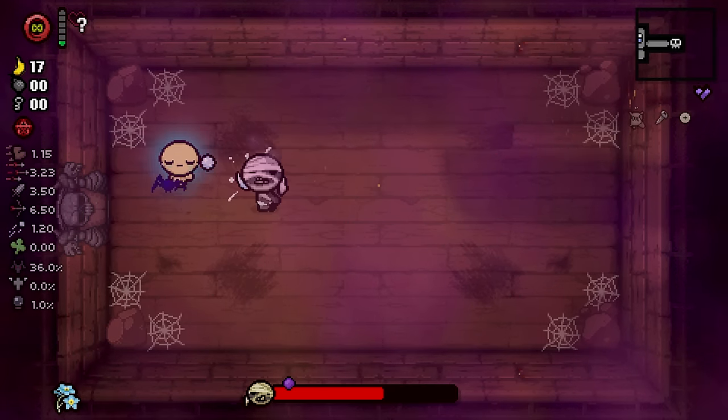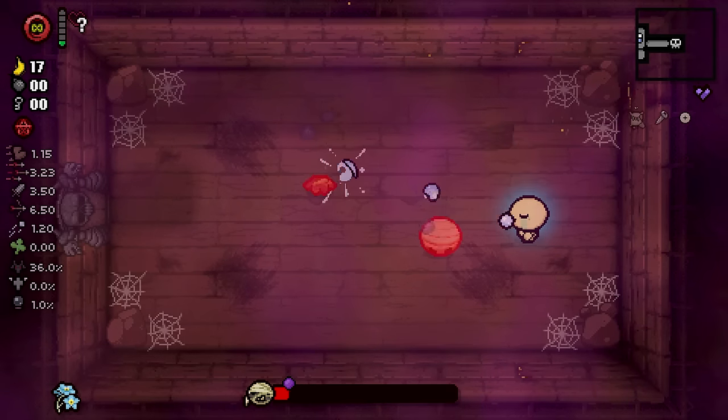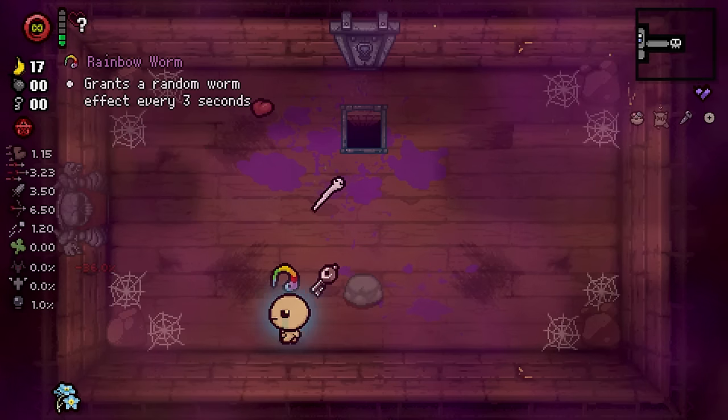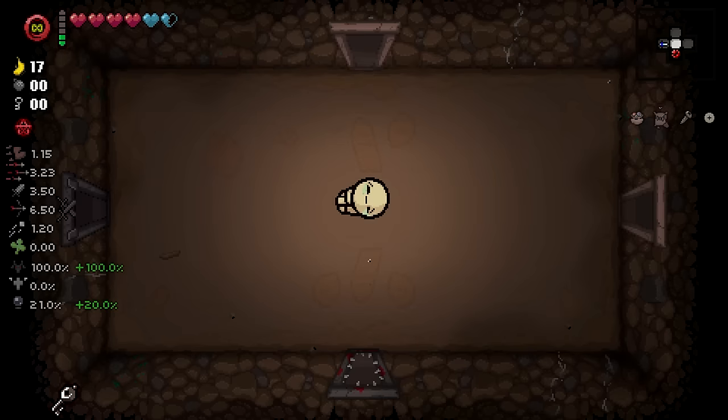I'll just weaken you so you take more damage — I don't really want to deal with you. And he's dead. Nice. No devil deal — bit of a shame. I'm gonna take the crystal key. Also a shame that we can't go Downpour, but, you know, as they say, it is what it is. We'll go next.